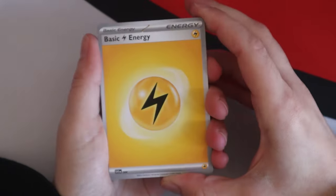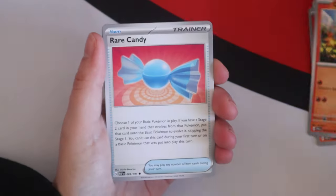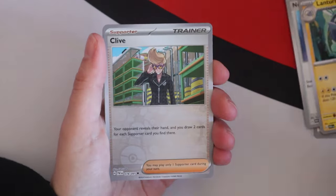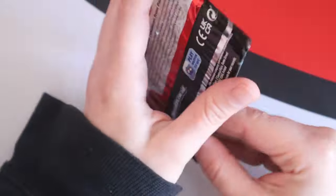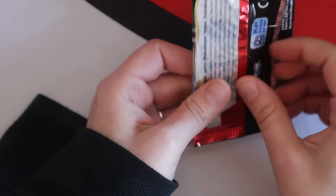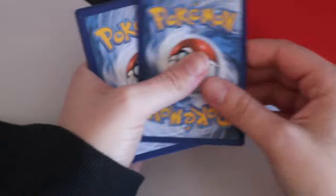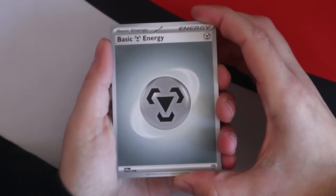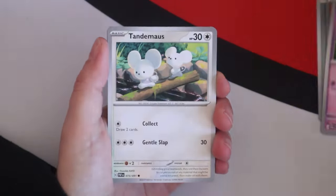We're gonna start doubling up on the shiny rares though, and that's gonna be heartbreaking. There's only two doubles of little shinies in our trade binder at the moment. Oh, it's a Noibat EX — we do not have Noibat yet! Shiny ultra rare Noibat always escapes me in a shiny set. I never got the last one. Noibat's one of my favorite shiny Pokemon.